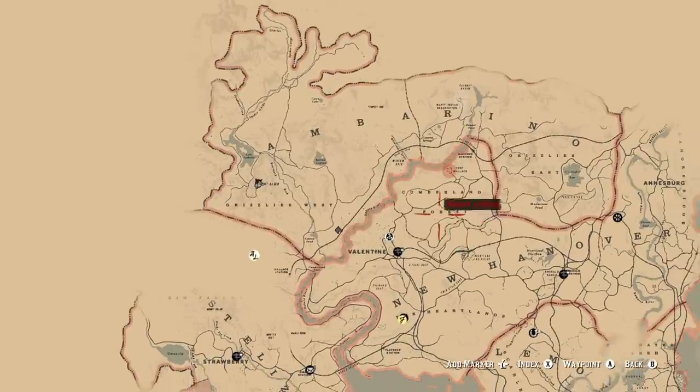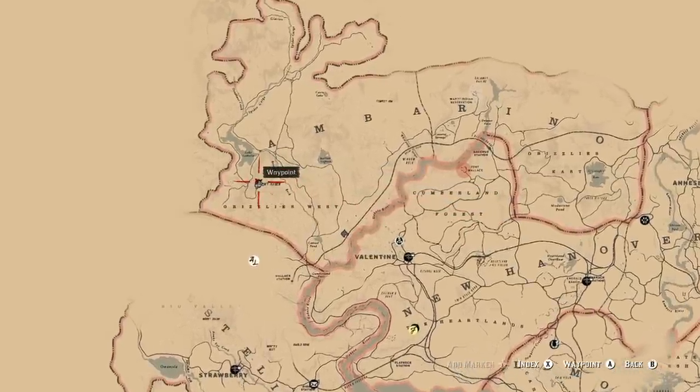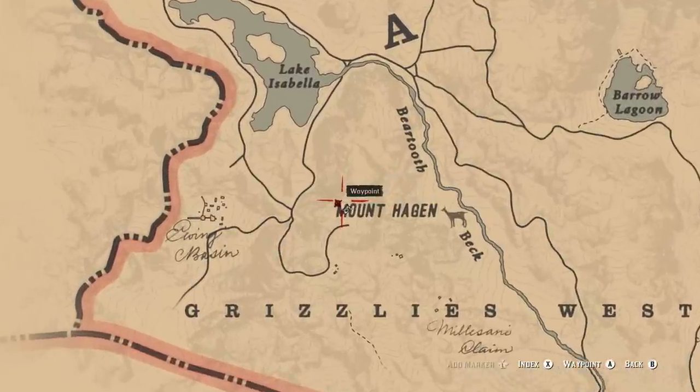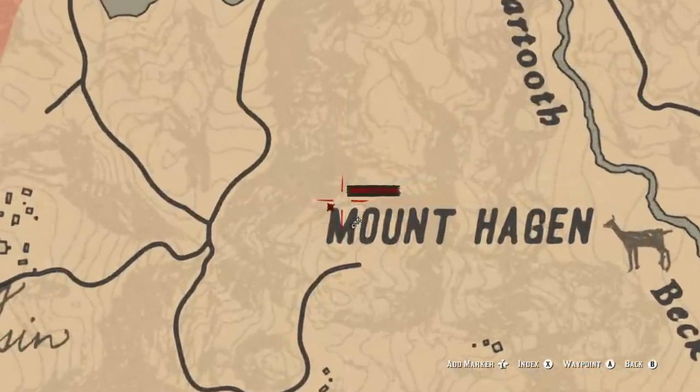Now to find the Morian helmet, we'll need to travel to West Amberino just above the words Mount Hagen. Scaling this mountain and getting to the top will reveal a fallen soldier with a helmet that you can actually steal.